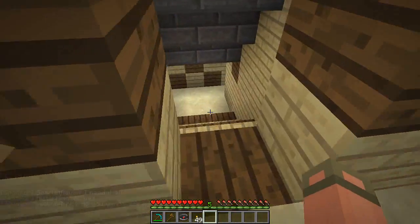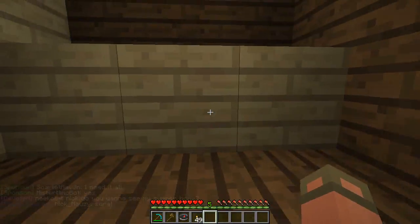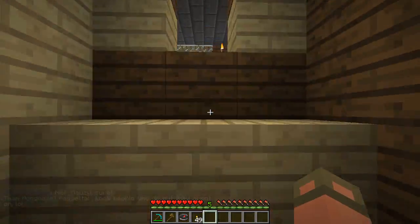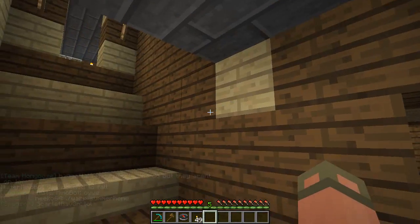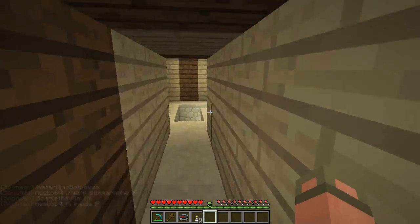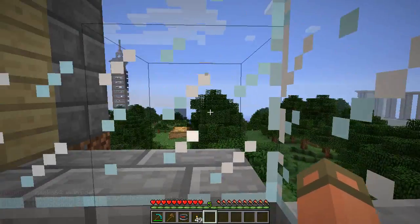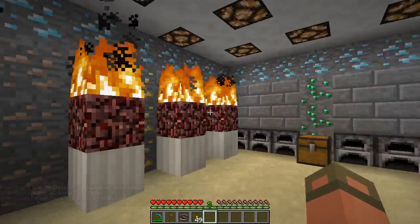He kind of messed up his stairs — there are a couple of half slabs and then two regular blocks right here. Maybe that's intentional — maybe it's for exercise, like he left half the stairs unfinished so he has to work harder to get up and down.